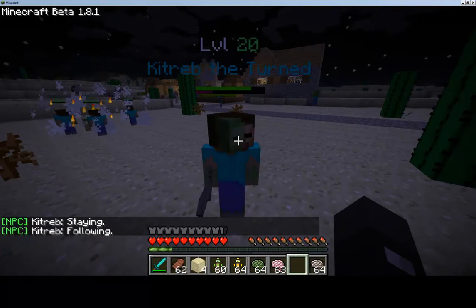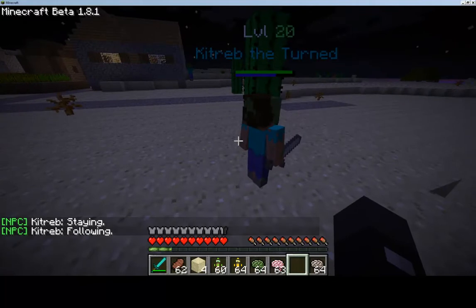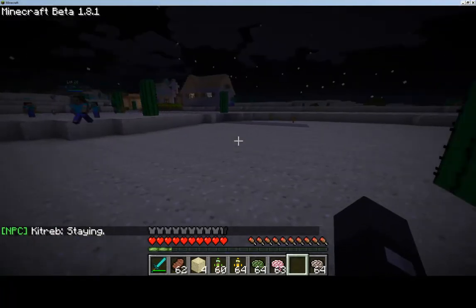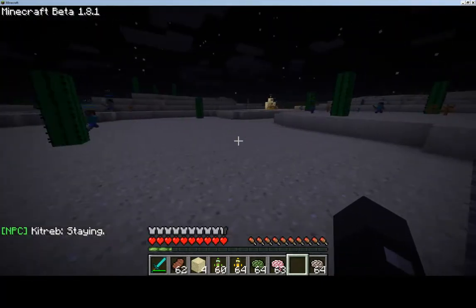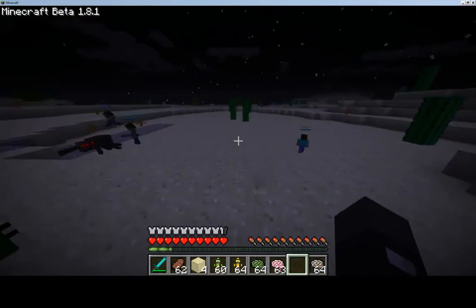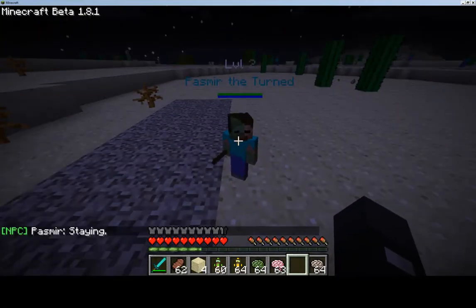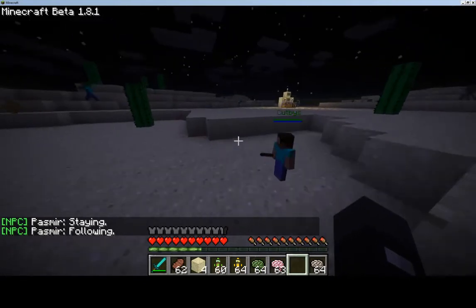You also have control over these guys. If you have problems with one pushing toward lava or something, you can right-click on him and set him to 'staying,' and he will no longer follow you no matter how far away you go. Right-clicking again sets him back to 'following,' and he'll follow you to the end of the world.